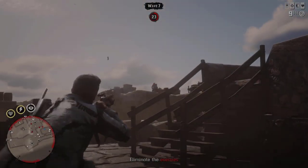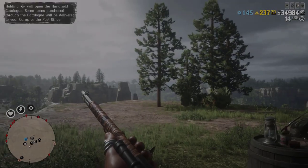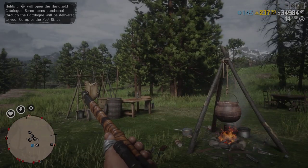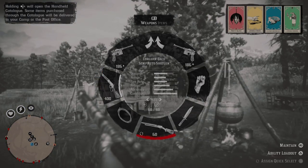Tip number one: let's talk about weapons and ammo. Everyone's gonna have their own personal preference so I'll let you know what I went with and why. I've always been bringing my semi-automatic shotgun with me — that is a given. I've switched between the bolt action rifle and a couple different repeaters, and my end consensus is I'm enjoying the Lancaster repeater, but I could go between that and the bolt action for my second long arm.